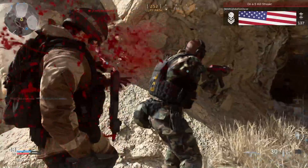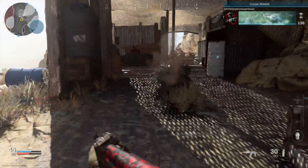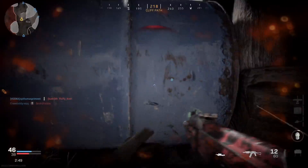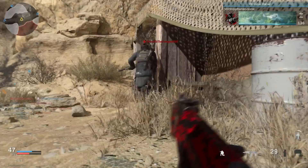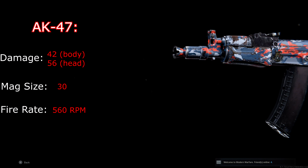You do have two more attachment slots available, but we'll talk about those in a moment. I personally used this weapon in Black Ops 1 all the time where it was a high-damage SMG, but in this game it's a little different. For comparison, the default AK-47 does 42 damage to the body and 56 headshot damage, making it a three-shot kill to the body and a two-shot kill to the head. The magazine size is 30 and it fires at 560 RPM, making it one of the slowest-firing assault rifles in the game. Time to kill to the body is 0.214 — not the best but not the worst — and 0.107 with a headshot, which is one of the best in the assault rifle category.